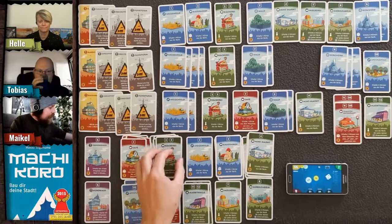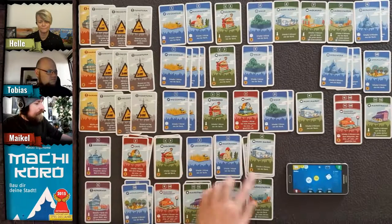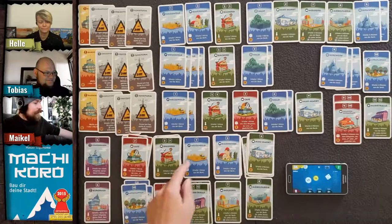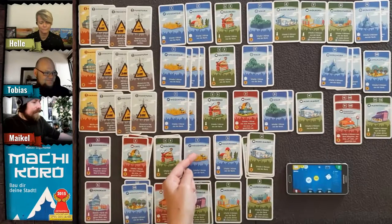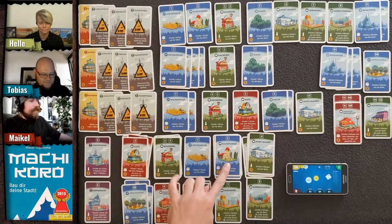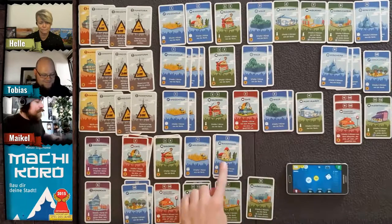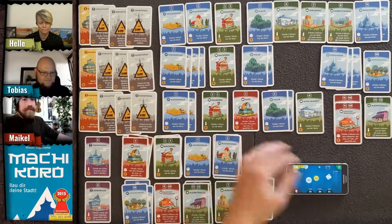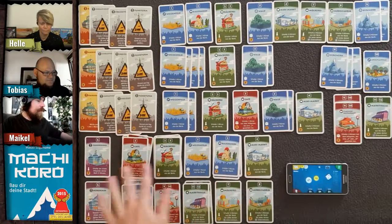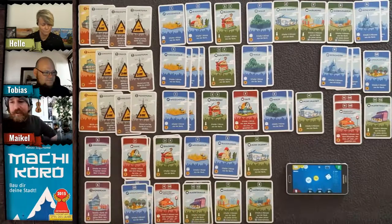In the base game there are only six different card types, so most of the market is now wheat fields or forests. If you only open four piles you'd have less choice, but that's fine for now.